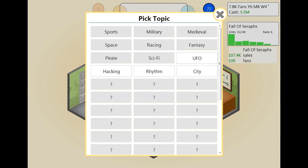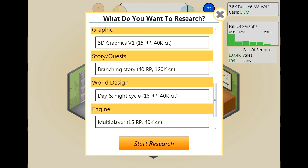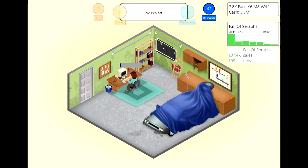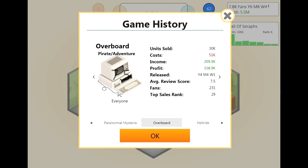I have no idea which one of these topics is going to be good. I don't think any of them will do well on the Gameling particularly, so let's just go with UFO. Then we'll unlock another one after that. Let's have a look at how much money we made on our game — two million. Not a lot. I really messed up there.